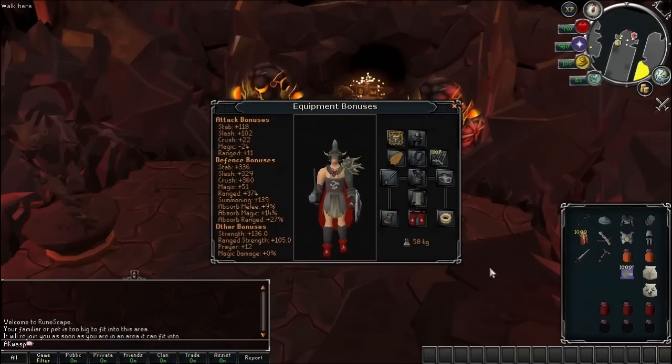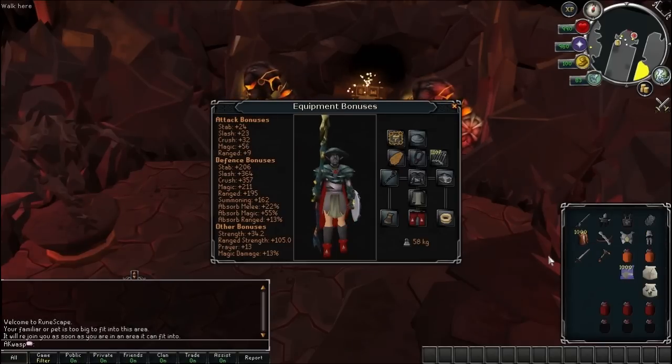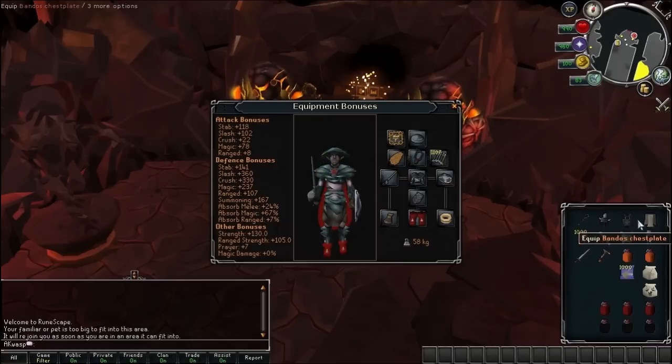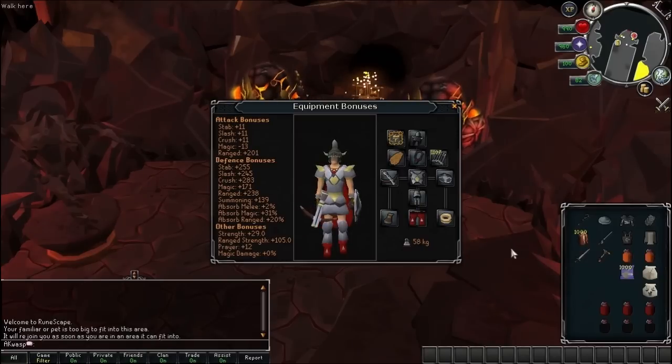Here's my melee equipment setup with pretty good melee and range defense. I used the Chaotic Rapier as my melee weapon, and I had the Eagle Eye Kai shield on at all times, which is just a really good magic defense and it doesn't give any negative bonuses to magic or strength attack. I also had full Ganodermic switch for my mage attack with Polypore Staff, and I had Armadyl minus the helm with the Chaotic Crossbow for my range setup.